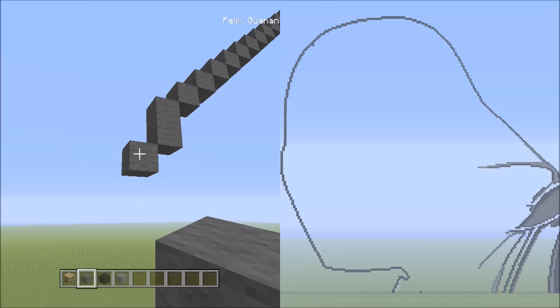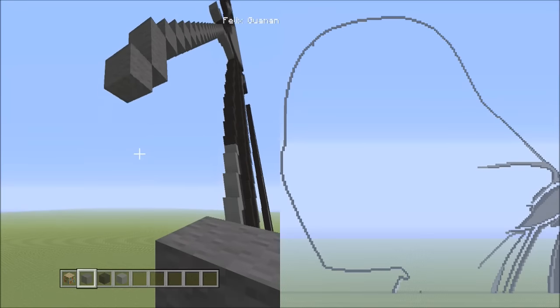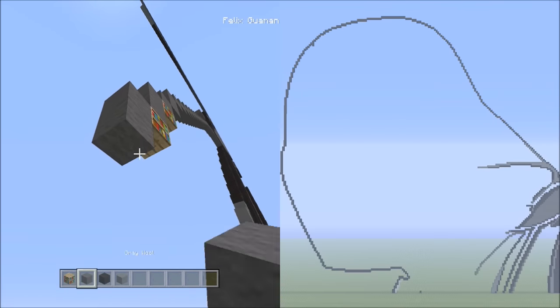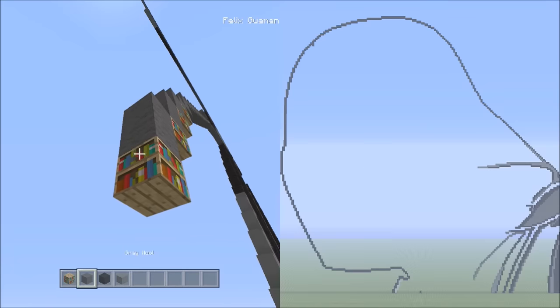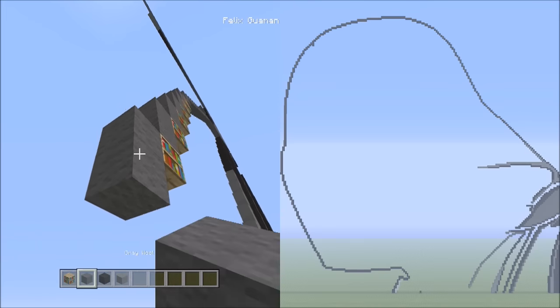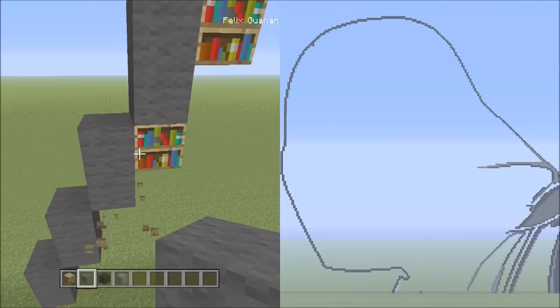Now we're going to be placing seven sets of twos going down on the left — that's seven sets of twos. One, two (one); one, two (two); one, two (three); one, two (four); one, two (five); one, two (six); one, two (seven). Now let's get rid of the placements, and let's head back down here to close this area by placing one block going down to the left — that's one, in contact with the ground.